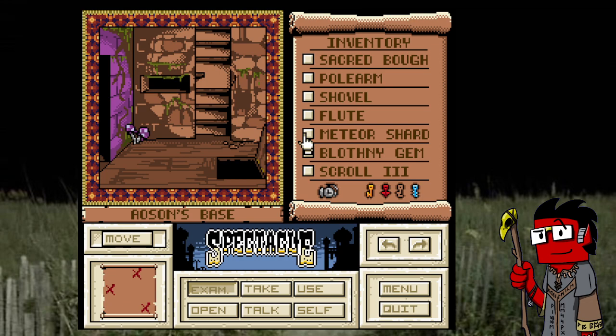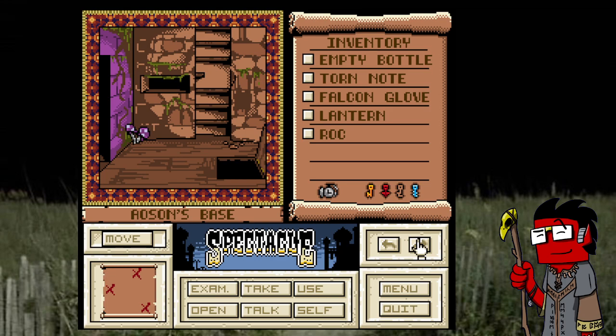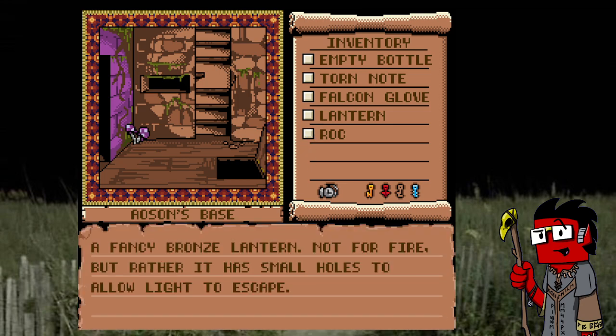We still don't know what to do with the Blothany gem — that's another thing. We also got the lantern that we don't know what to do with. Oh yeah, that could be for just down that hole once we get a rope or something. Or maybe we could just use it now. Fancy bronze lantern — not for fire, but has small holes to allow light to escape. It's meant to cover something.